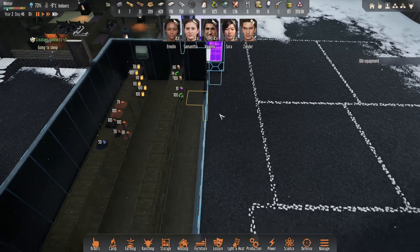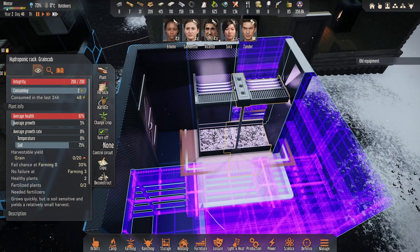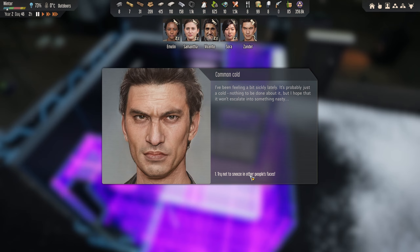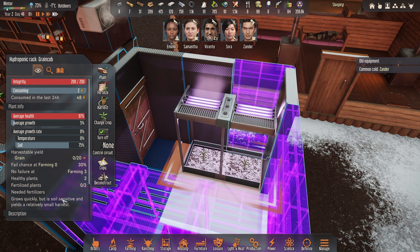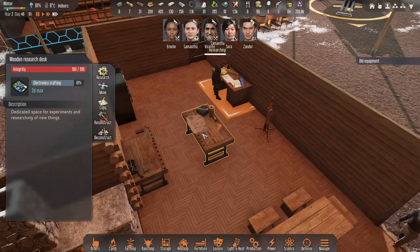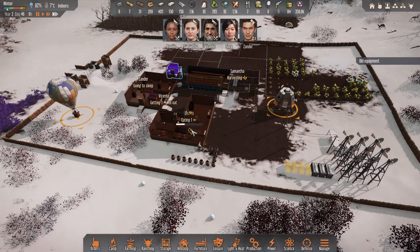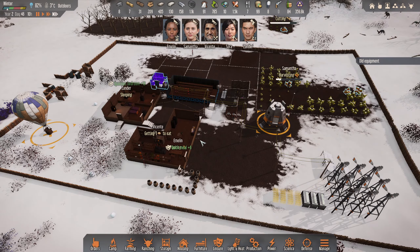I could always extend the shelf one more - it doesn't matter. There we go, they've been planted! Oh, common cold - not good, please don't sneeze on anyone Zander. So we've got two lots of grain cob in here. Each hydroponic grows quickly but it is soil sensitive and yields a relatively small harvest. We know that. Samantha - how are we getting on? Almost done on the electronics crafting, which is awesome, so that means we can go into printing.